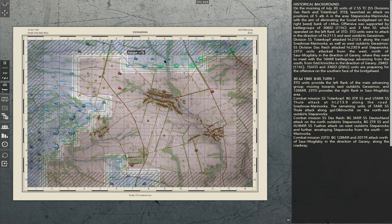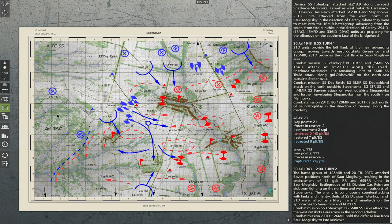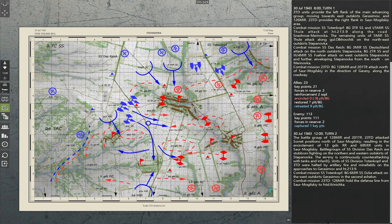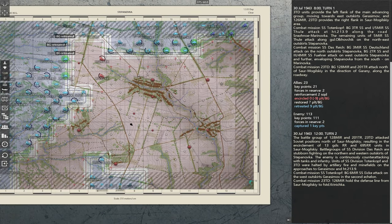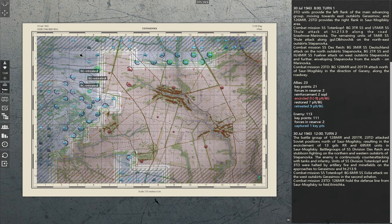Now we would once again move our units and advance to the next turn. We see the historical situation as it was at 12 o'clock during that day, along with a little more background info on the historical situation. Now we can again move our units, set up attacks, and so forth — the whole process that we just did.